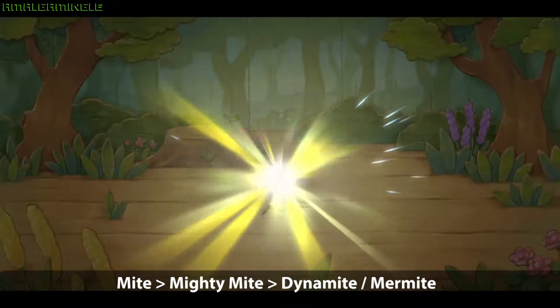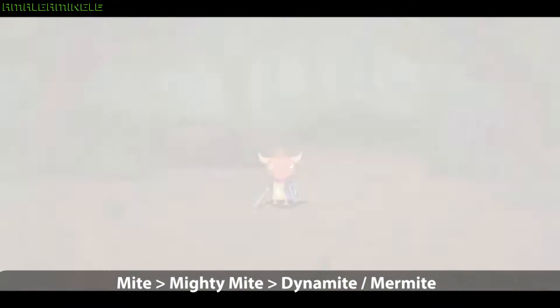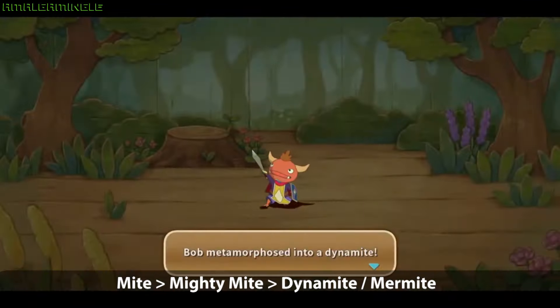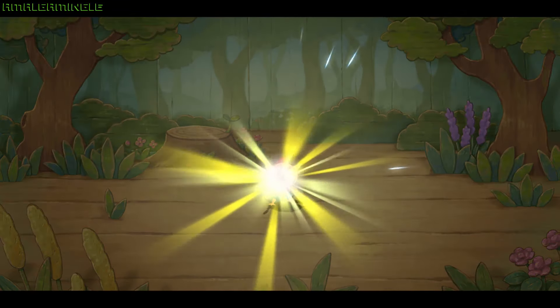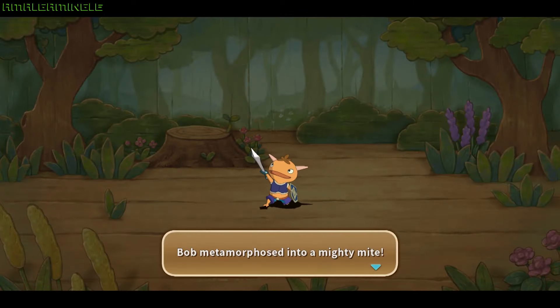The Mighty metamorphs into a Mighty Mighty, and then the player can choose between a Dynamite or Mir Mighty as the final form. It is at the Temple of Trials that I tend to put my Mighty on the back burner, primarily because the game forces you to prematurely metamorph the Mighty into his second form as part of a tutorial. Once this is done, the second form reverts back to level one — albeit a stronger version — and at that point you have access to familiars that are already much stronger than a level one Mighty Mighty.